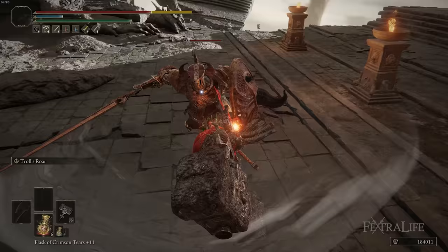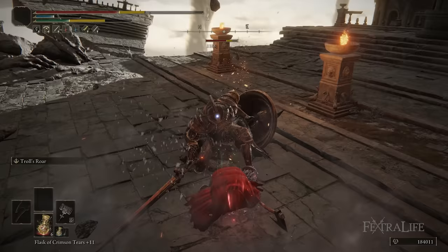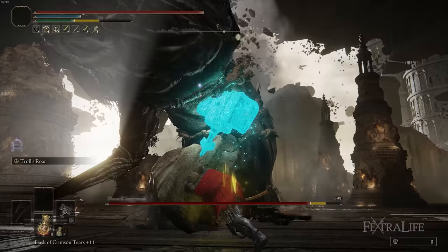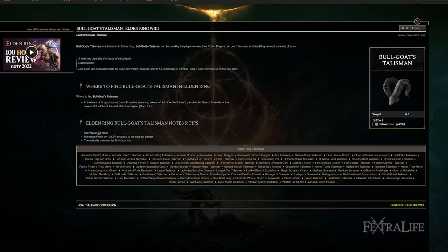As you get further into the game, bosses do more and more stagger damage, so you'll need more poise to withstand their attacks — otherwise you'll have to rely on dodging. You can use the Bull Goat set, which gives 100 poise across all pieces, and combine it with the Goat Talisman to reach 133 poise total, letting you tank almost any hit. Keep in mind you'll be extremely heavy between that and the Giant Crusher, so you'll need a lot of points in endurance.